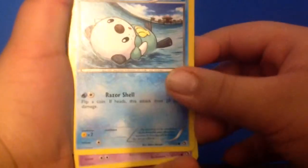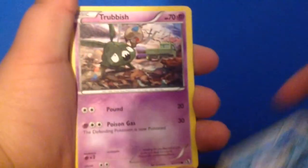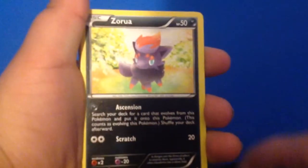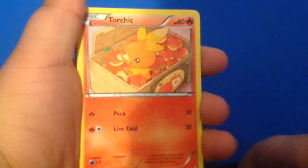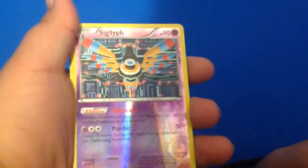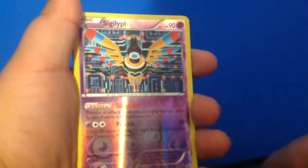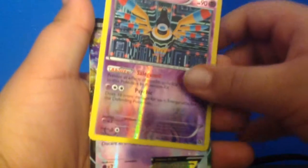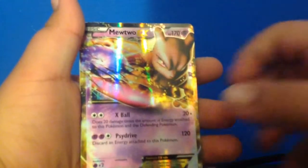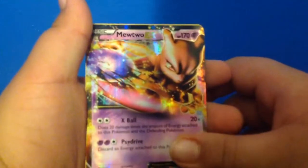We got Oshawott, Trubbish, Temple, Zaroa, Torchic, Buffalo, Crushing Hammer, a Holographic Siliglyph, and a Mewtwo EX! Yeah, baby!